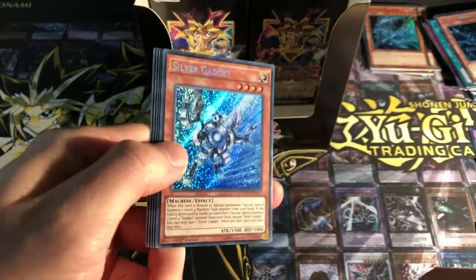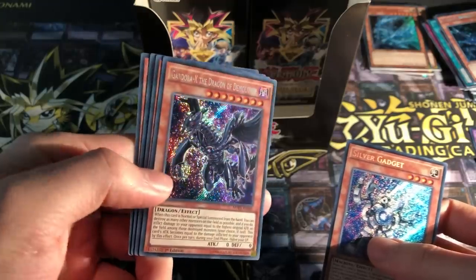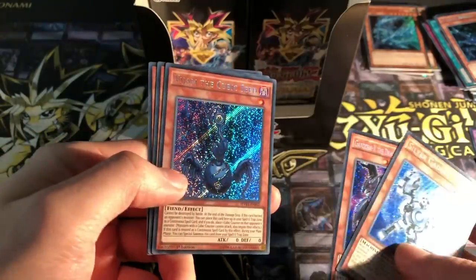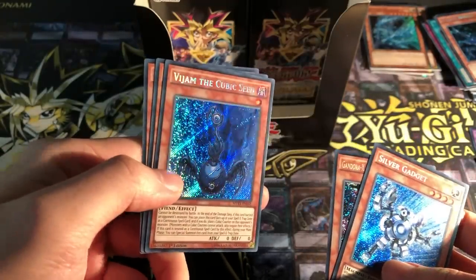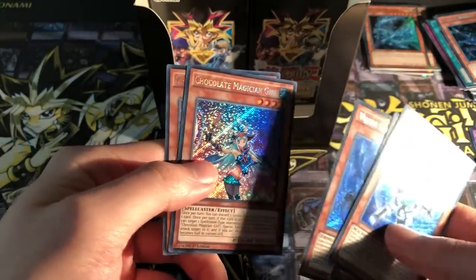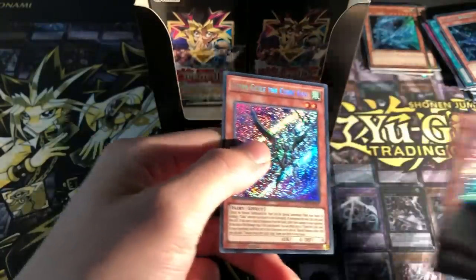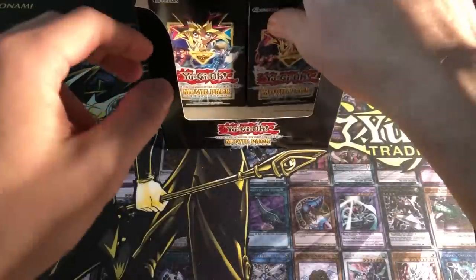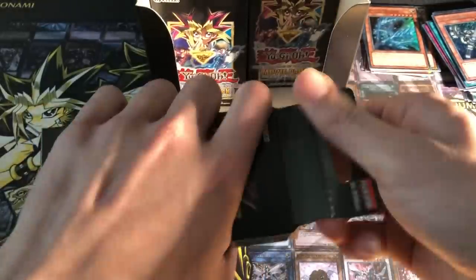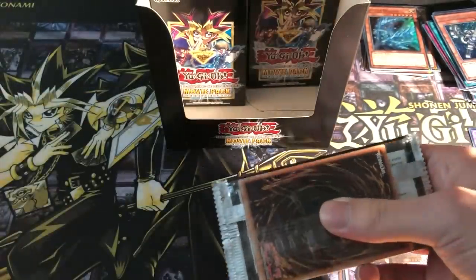Silver Gadget. Nice. So we've got Gold Gadget as well with that. Gandora X the Dragon of Demolition. Sweet. Vijam the Cubic Seed — it's a useful card for Cubic players. Chocolate Magician Girl again. Nice. And a Ghiragor the Cubic Seed. I think that's my third Chocolate Magician Girl. Shame that can't be my third Alternative, but one can wish.